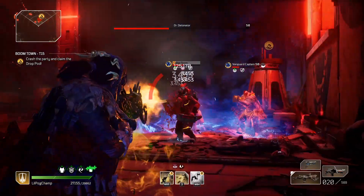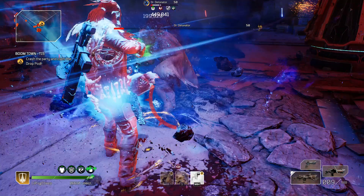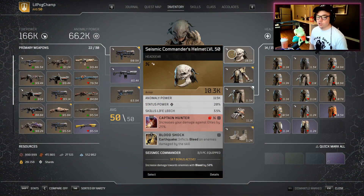If you're looking for the most survivability and being able to solo CT 15 and any content, essentially the Seismic Commander set is going to be your bread and butter. Thanks so much for stopping by this video. I hope you guys really enjoyed this ranking for all the different Devastator sets. To recap: Seismic Commander set is number one, number two is Death Proof, then Statue Set, and then Marshall.